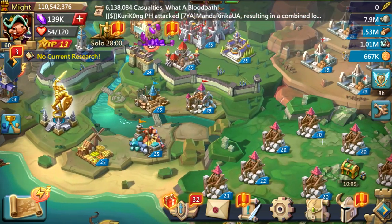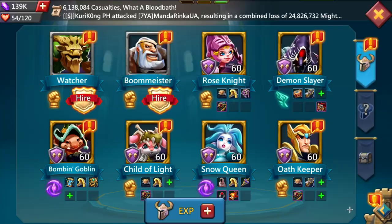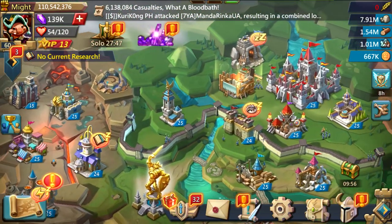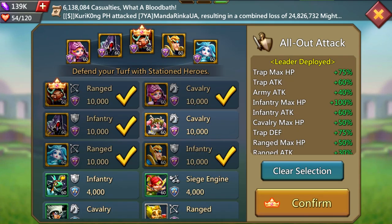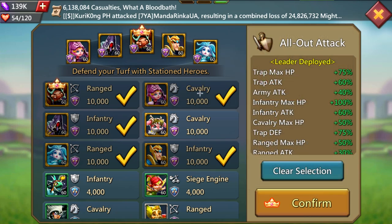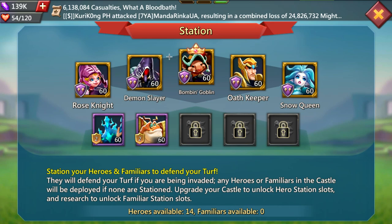Let's get into the actual overview. I'll start off with my heroes. I use the best free-to-play wall heroes you can have: Rose Knight, Demon Slayer, Bombing Goblin, Child of Light, Snow Queen, and Oathkeeper — that's six of them. It is optional, but I always recommend using the Rose Knight and the Bombing Goblin as they give army attack stats. Then you can choose two infantry, two range, or two cavalry heroes depending on your preference.